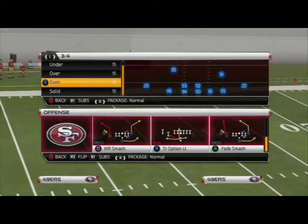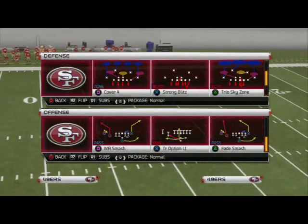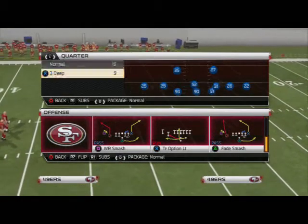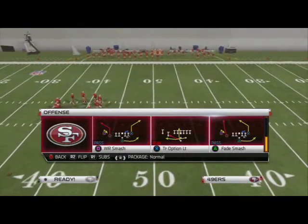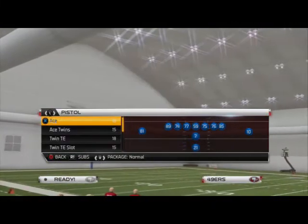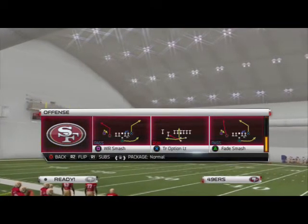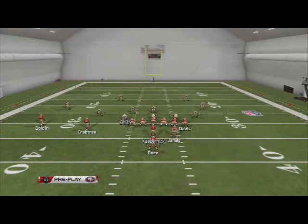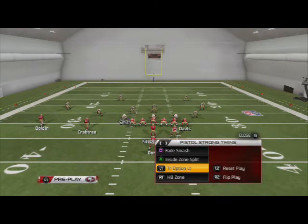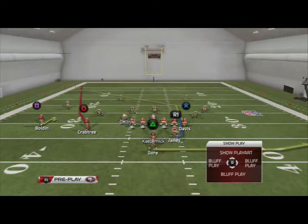What's up Madden 25 gamers. In today's video we're going to be taking a look at our base zone beater in this playbook. We're in the Pistol Strong Twins formation in the Pistol playbook this week. The play I want to focus on is the Fade Smash. Our audibles from this are the Fade Smash, Inside Zone Split, Triple Option Left, and Halfback Zone. I really like this as my running set and also as my zone beater.